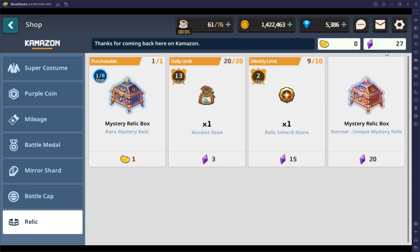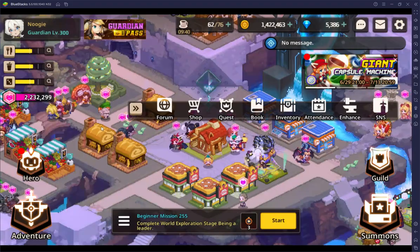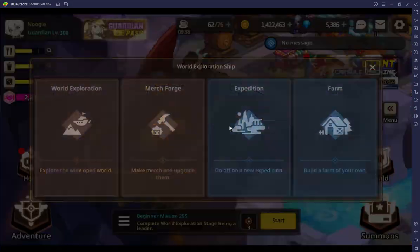You can buy specific items with arcane stones that will allow you to apply a certain secondary skill that you want. So if you know you want damage to bosses, you can use this to say this piece will now get damage to bosses, and you can do that in the forge as well — we'll get into that a little later.